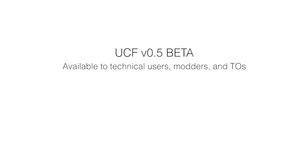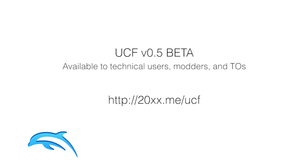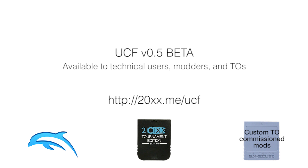The first version of UCF, including the code and documentation, is available now at this website. UCF can be added as a code in Dolphin, and modders are free to incorporate it into any Melee mod. There will soon be memory card mods that include UCF as well. We believe that UCF solves an important problem that the community faces in a way that can be standardized and without the need for compromise.